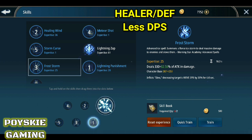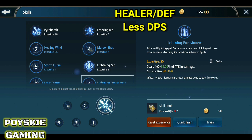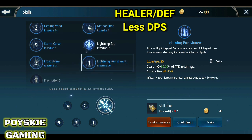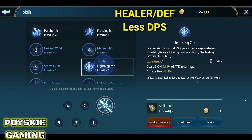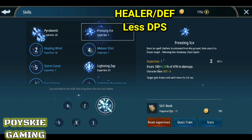Syempre yung Lightning Punishment natin — pang malapitan yan, pero sobrang laki ng damage nyan. Maganda na rin sa Lightning Punishment since mataas yung defense mo — malalapitan mo yung mga kalaban na hindi ka agad mamamatay kasi malaking defense mo, mataas yung evasion mo.